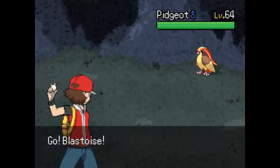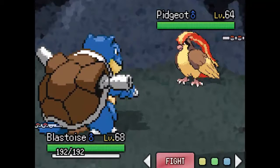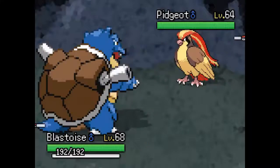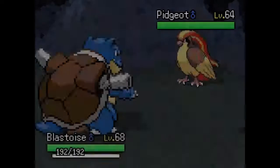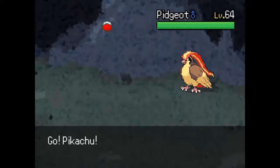Ay yo Red, your mom said you might be here. Too afraid to come face me at my gym? That's okay — we can have a practice battle right here. Let's see how good you've gotten since our Elite Four battle. So we have Gary Oak — Blue — whatever you'd like to call it. He's got a Pidgeot, level 64.